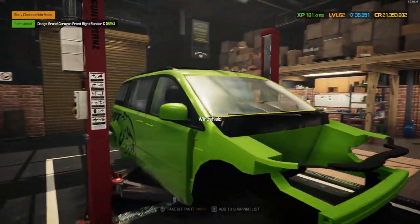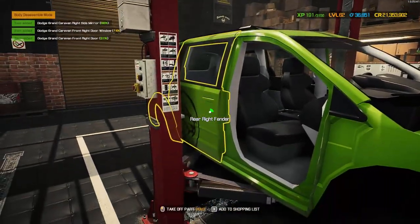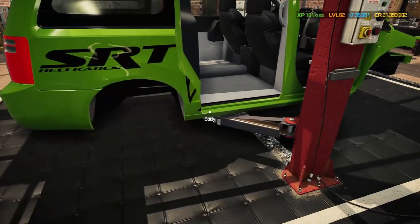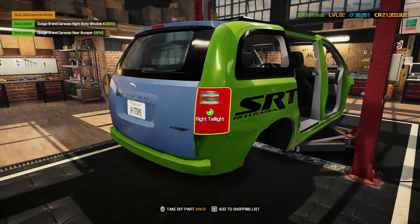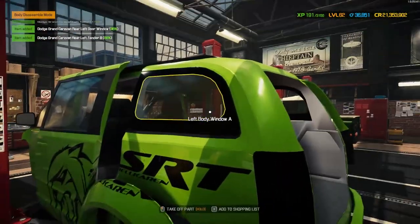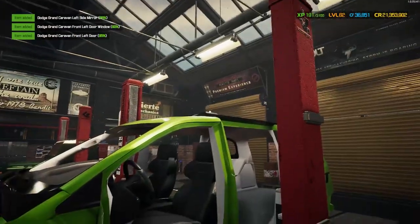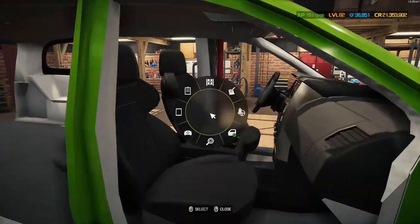Out with the windshield, off with the door - no trim up here it looks like. Out with the rear door, that takes the fender as well. Then we've got nothing, nothing, nothing - window, rear bumper, lights, door or trunk, rear lights. Moving around the back: rear fender, which also takes the door. Out with the window, out with the other door.